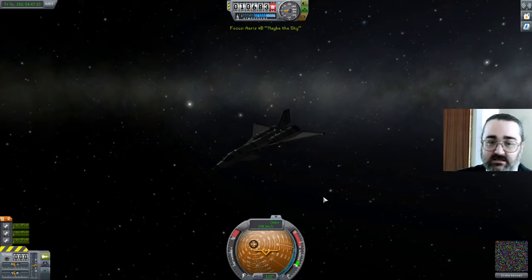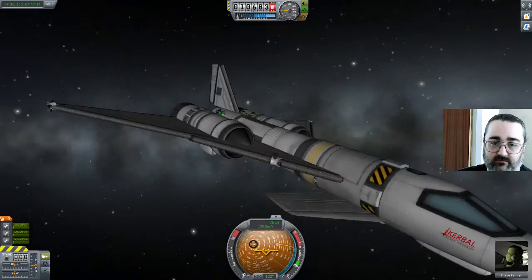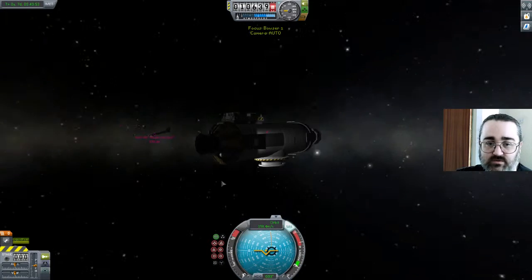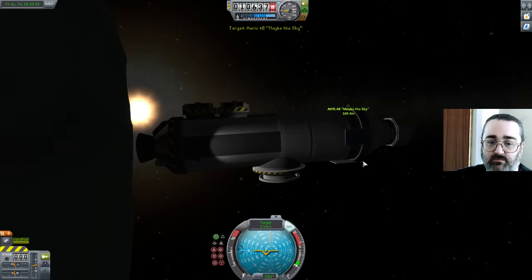So this is Refuel at Minimus. The issue is that I've got a plane with RCS but no fuel, or very little fuel. And elsewhere there is this thing which has got fuel but no RCS.